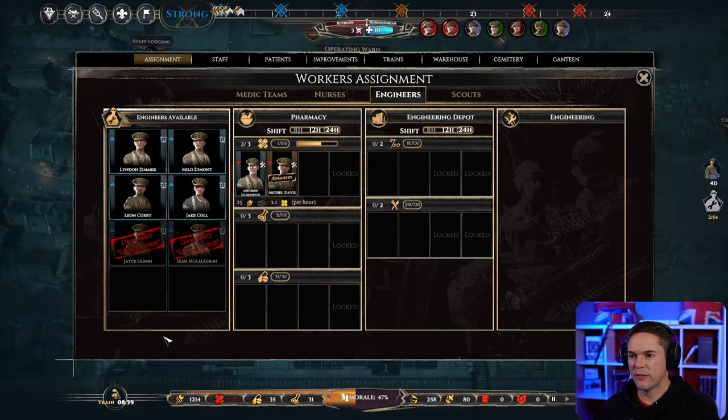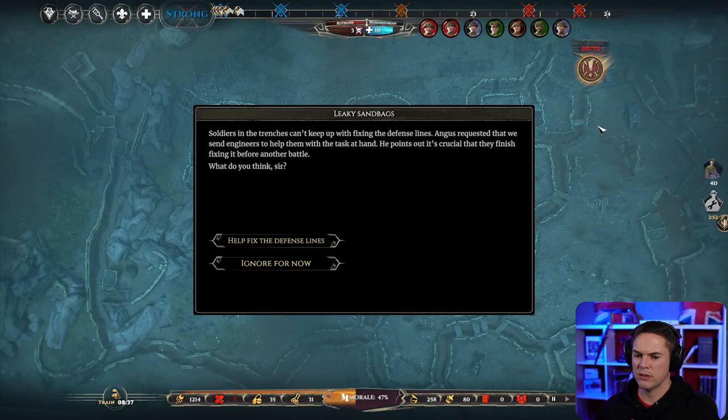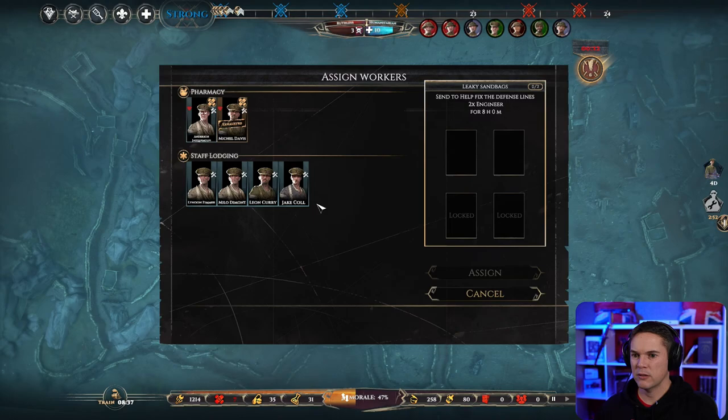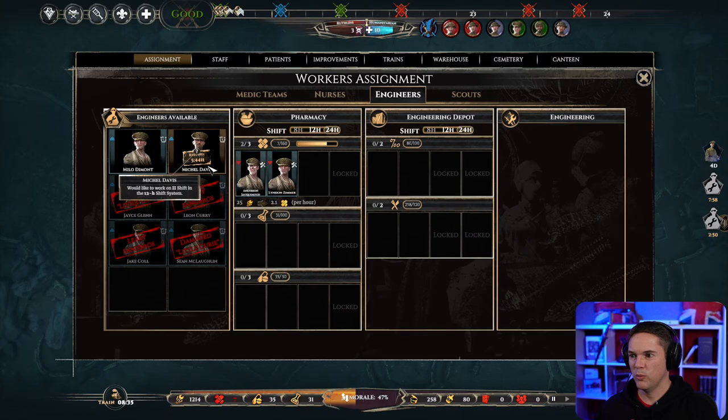Now we can go and help the engineers in the trenches — just, whoa, hang on, we should be on pause — that timer just ticked down. We're on pause but that did tick down. Anyway, two engineers will be occupied for the next eight hours, we gain staff points — yes, let's do this. We're going to take the exhausted engineers out.